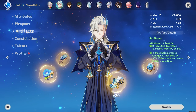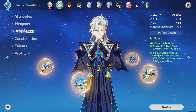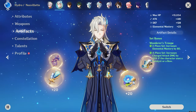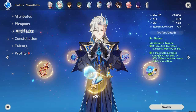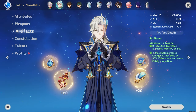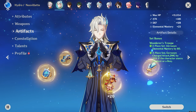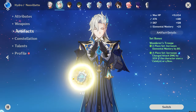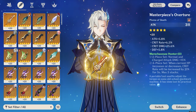First, you can use Wanderer's Troupe on Neuvillette — it's a great artifact set for him. The two-piece gives 80 Elemental Mastery, and the four-piece gives 35% extra charged attack damage bonus. Since Neuvillette deals charged attack damage most of the time and also triggers reaction damage, getting 80 Elemental Mastery plus 35% more charged attack makes this artifact very good. I tried it — it's actually very, very good.